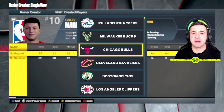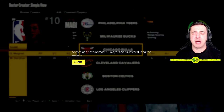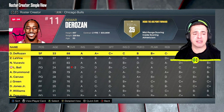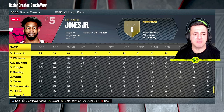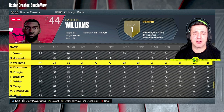Pick the team you want to join — I'm going with the Chicago Bulls. Note that a team can have at most 15 players on its roster during the season. If the roster is full, go back to the Chicago Bulls roster and decide who you want to remove.